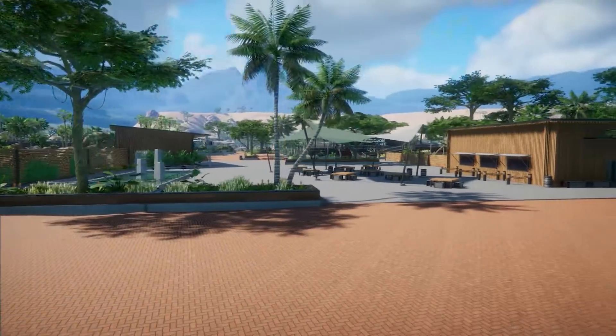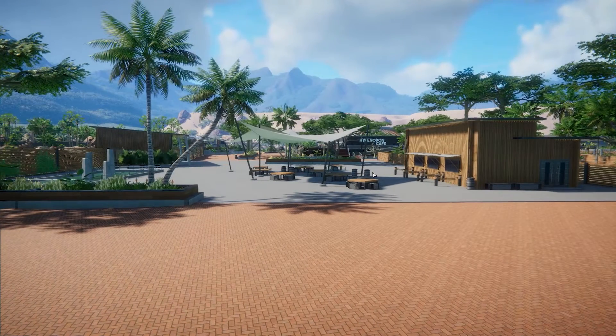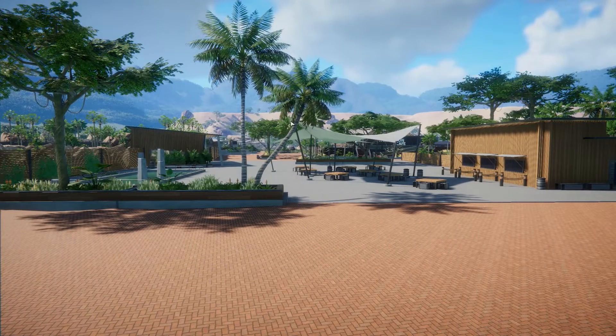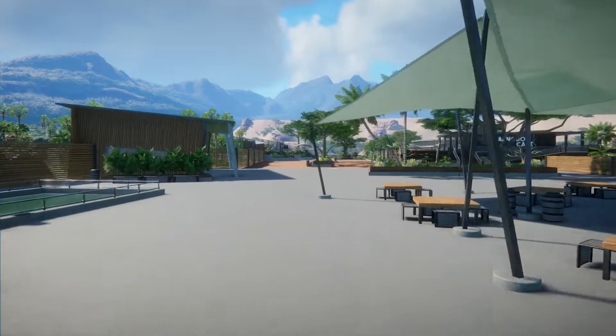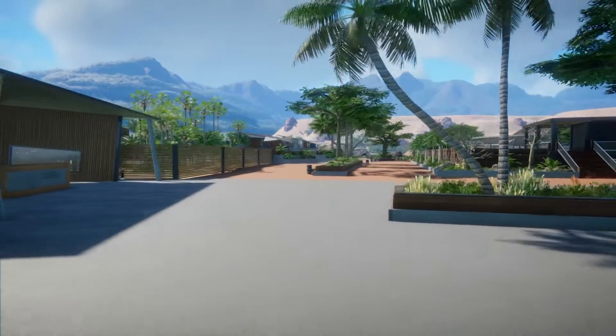We could head to the right and explore the right-hand side of the park, or go up to the Hyaenodon and then turn right, or go straight ahead. The first thing we're going to do is head straight ahead. Let's say you've just arrived, you're not really feeling hungry yet — you might grab a drink or something — and then you'd walk on through, with lots of crowds around.